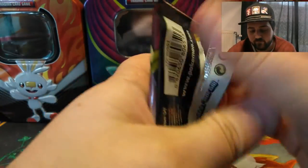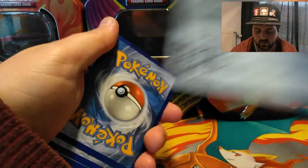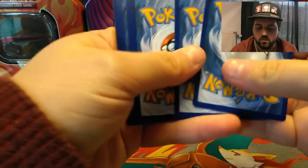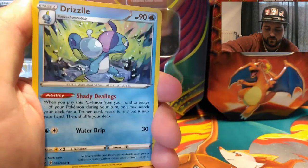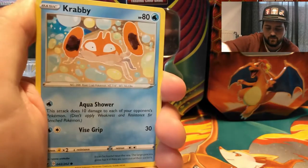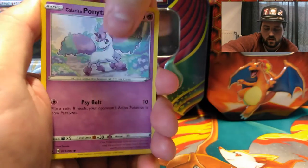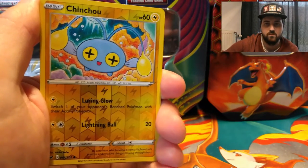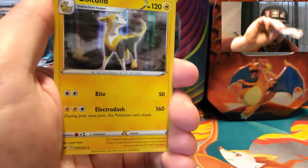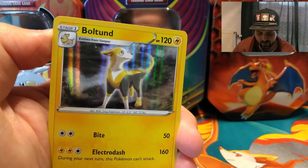It would be great. Code card. Four cards. Hopefully guys we got something. Metal Energy. Energy Retrieval. Heatmor. Drizzile. Krabby. Minccino. Galarian Ponyta. Corvinight. Scorbunny. The reverse is a Chinchou, and a rare — hollow Boltund! Yay, hollow! I'm so happy we got a holo.